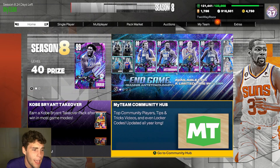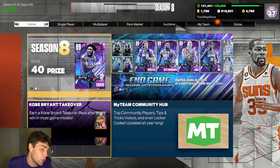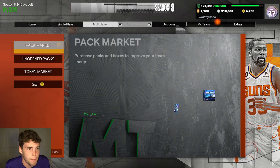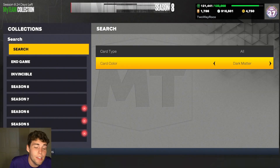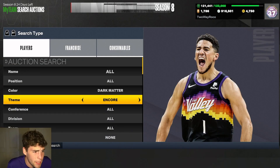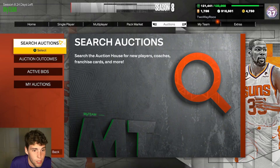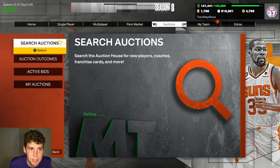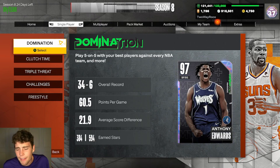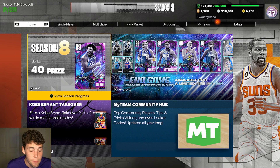Hopefully you guys have my luck with the Shaq event. In an hour, using prize balls, you're probably going to make around 15,000-20,000 MT. If you play Triple Threat Offline for an hour, you'll be able to afford some really good cards — like T-Mac, Chris Staples, a lot of good cards with that MT. That's my advice, and that's the reason I wanted to make this video.